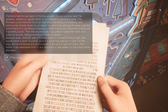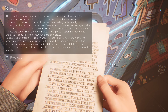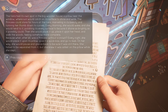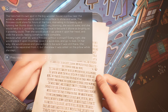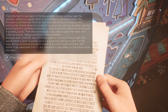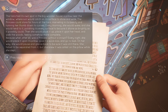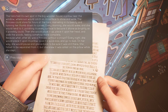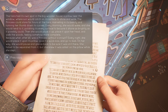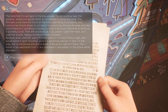The tiara had its own spot in the big wooden house — a pillow near the window, where the sun would catch on its surface to shine and wink. The princess would stare for hours at the tiara, marveling in its beauty. Every morning she would wake, tend to it, polishing its every surface to be sure it shone as brightly as it possibly could. Then she would pluck it up, place it on her head, and walk the woods feeling somehow more complete. Because what, after all, was a princess without a crown? Every night she would place it on its pillow, give it a quick kiss, go to bed — pausing to glance back and be sure it was still there.